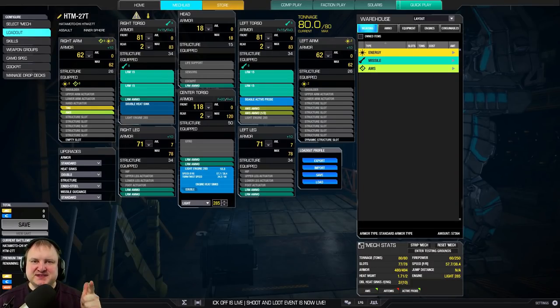The build features Tag, AMS, and 4 LRM-15s together with a Light Engine 285 and a Beagle Active Probe, which allows us to get 60 firepower from our LRMs, 57.7 speed, and 1.71 heat management.